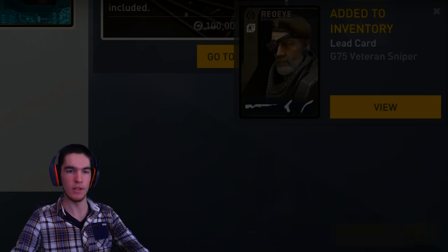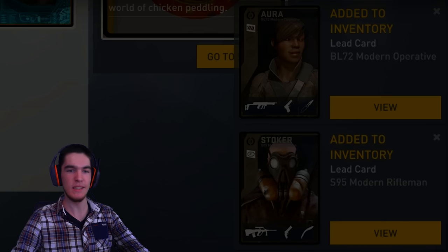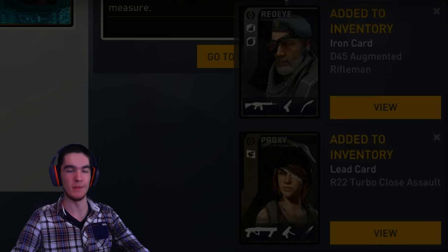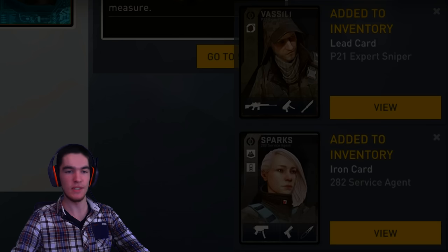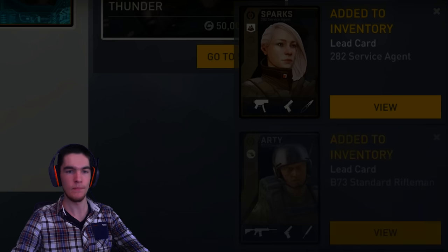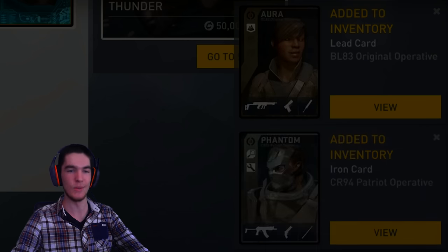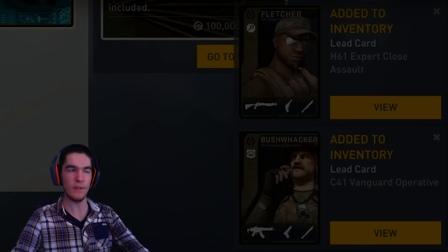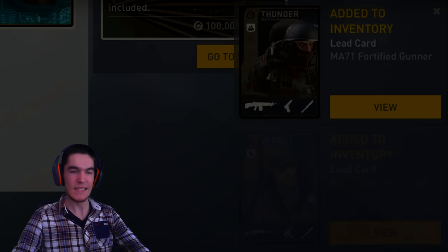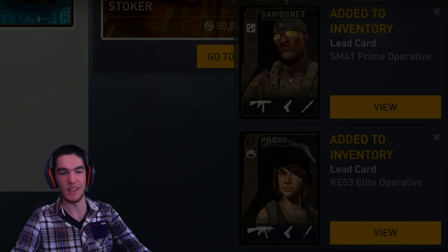Yeah, another couple of irons. 40 more cases to go. It's literally been longer since I got a gold one than a cobalt one — I haven't gotten a single gold one in literally, not exaggerating, 400 cases probably. Maybe even 500, because I did the 300 case video like two months ago and didn't get a single gold one. So yeah, so far pretty good: two silvers, a cobalt, a ton of irons and a couple bronzes. If we can end with maybe one more silver or a gold — 10 more cases. Probably not gonna happen, but with that cobalt I'm happy.